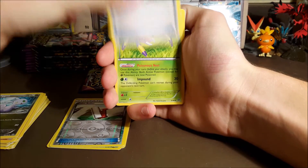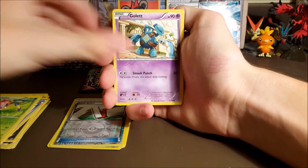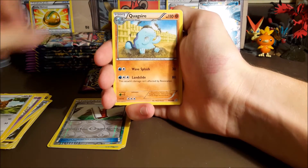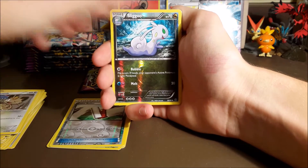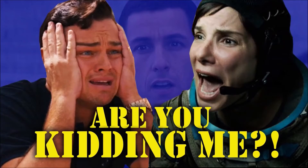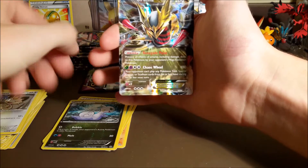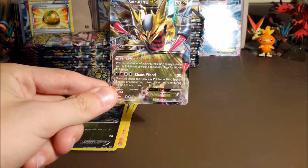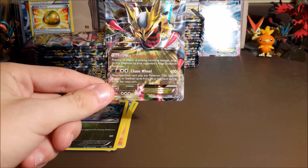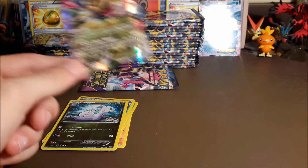We got Sliggoo, Paint Roller, Aridose, Golett, Eevee, Quagsire, Combee, Meowth, a reverse Sliggoo — and a Giratina EX! What is going on right now?! Right after the Curarem — wow, there's a huge glare on that Curarem, didn't even see that. I'll show you guys in a second.